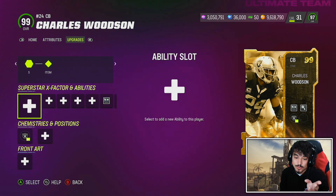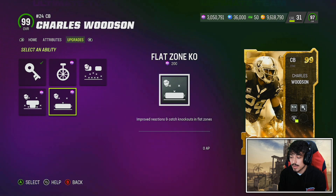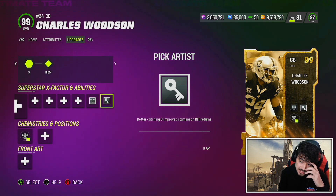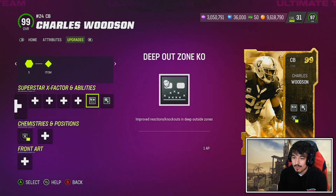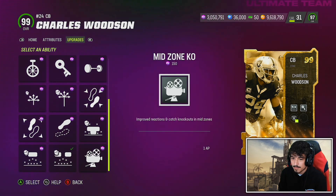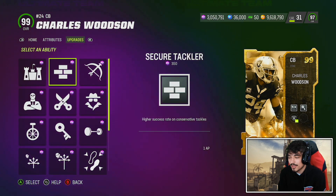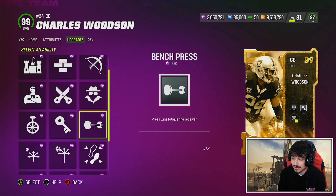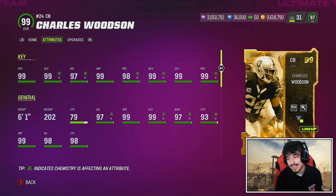At 6'1" he gets 2X Raiders, 2X Packers, Ultimate Legends and Legends themed teams. He gets 0 AP deep out, 0 AP flat zone, 0 AP mid zone, as well as 0 AP acro and pick artist. Unfortunately he only gets one 0 AP ability, so it matters what you pick — you kind of have to run pick artist to use this card super effectively. You could go acro with deep out zone, or deep out zone and deep route for just 1 AP. Also 1 AP film studies, short specialist, and enforcer are available. He does get secondary safety cam. Let's get into the gameplay and see what Charles Woodson and Joe Montana can do.